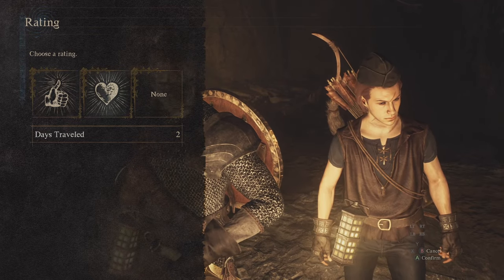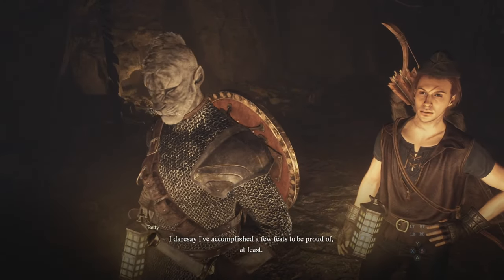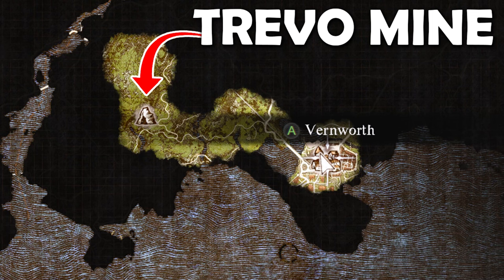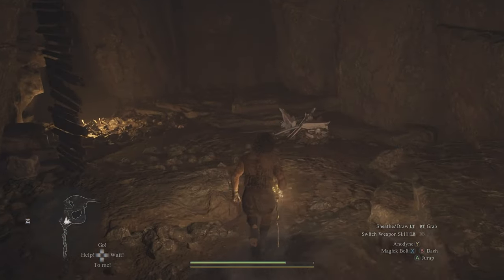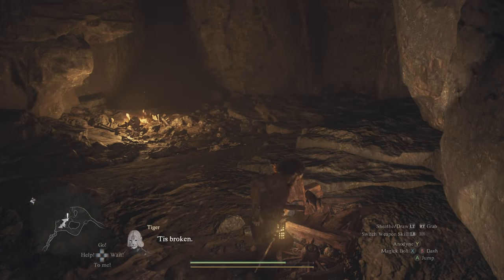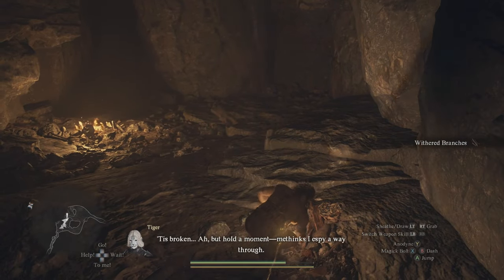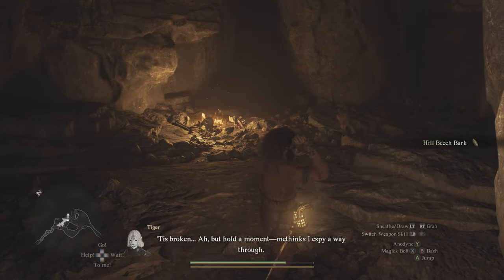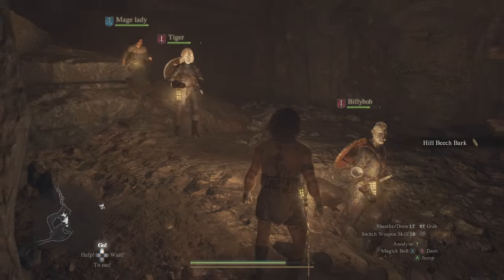It's exactly the same way you get the warrior, except it's in a slightly different spot within the same location. Once you've obtained the quest, you are then going to make your way to Trevo Mine, which is to the northwest of the Vernworth capital. If you have a pawn with the quest guide ability, they will be able to lead you there.